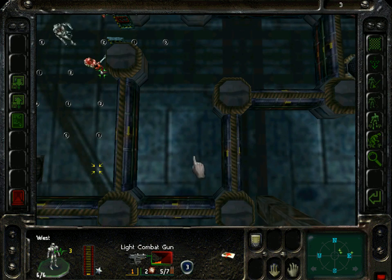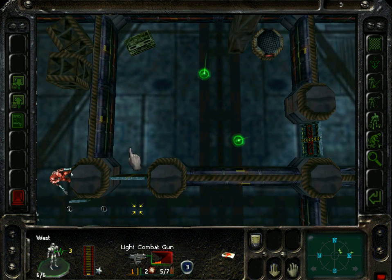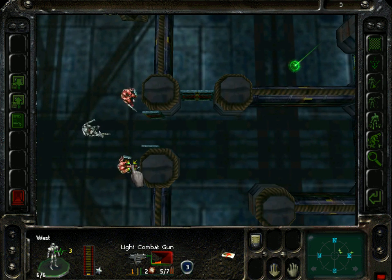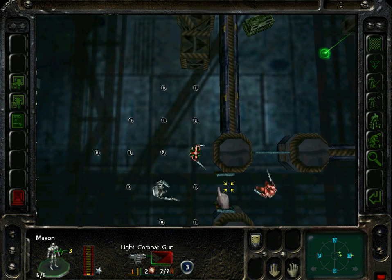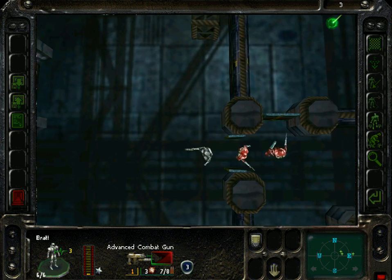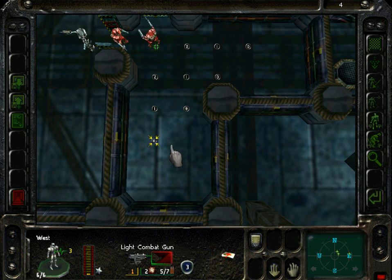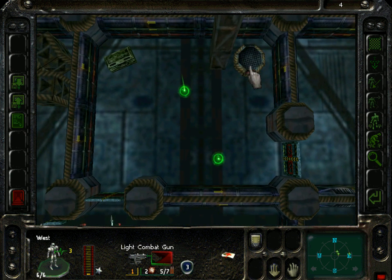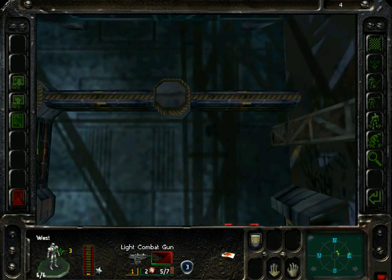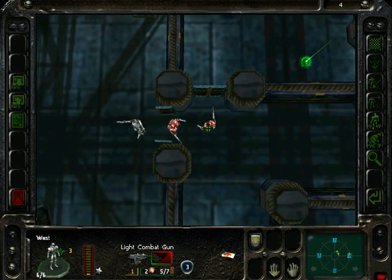There is no spawning spot here, so this is the only route we can take. There won't be new enemies here. They don't come from thin air — there's always a spawning spot. On the other hand, that one isn't active yet. It'll open before it goes active, so there's a clear indication that you know to expect the enemy.